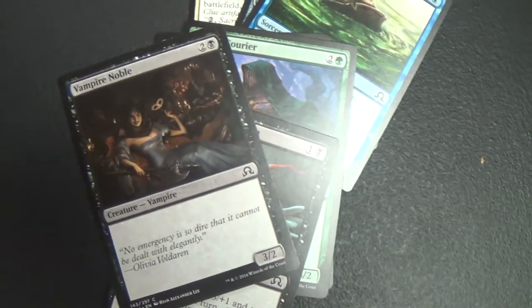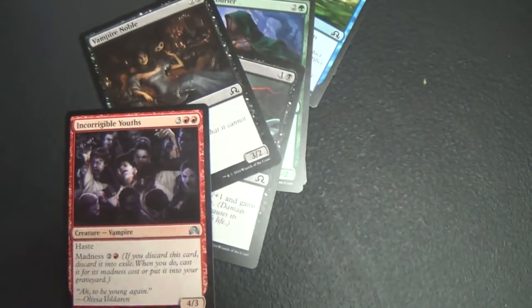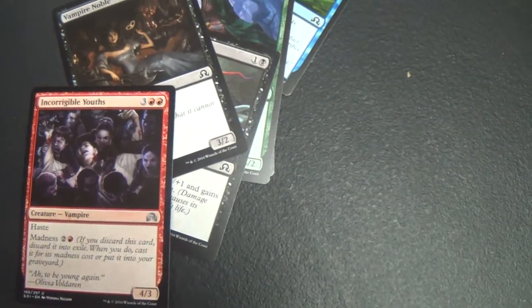That's Lovecraftian. Vampire Noble — dig the art. Incredible Youths. Okay, this is a good sealed pack. I already love it. Three-bit Inspector and Incredible Youths. Yes.